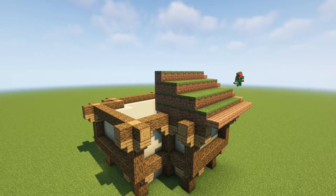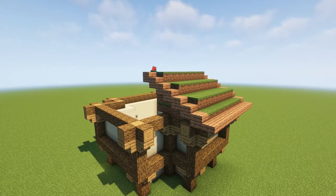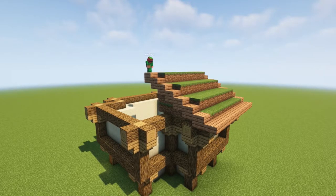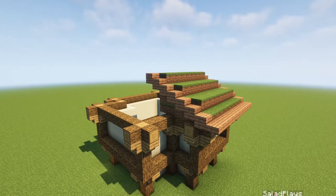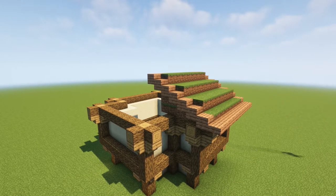What you're going to do is take your jungle slabs and make a little thing like this on the side. This is going to act as a nice way to frame the roof without actually overtaking it. We don't need to do too much here. We want it to feel really natural, so we want to leave a lot of that dirt showing underneath, especially because it mixes really well with the oak logs.